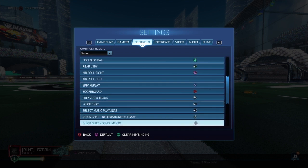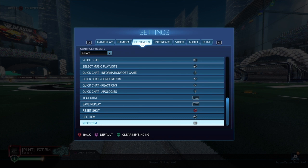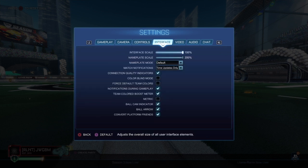Scoreboard on circle, reset shot on circle too, and that's about it. For interface: nameplate scale at 200 — that means you can see players from far away. They're big, so you can judge if you'll beat them to the ball. Nameplate mode on default so you can always see their name; nearby-only would hide them until they're close.